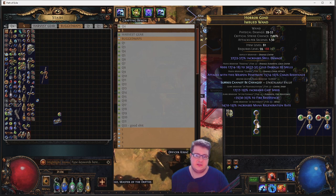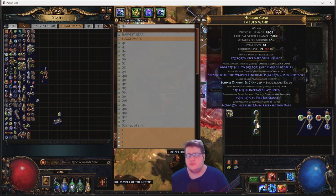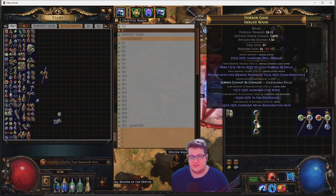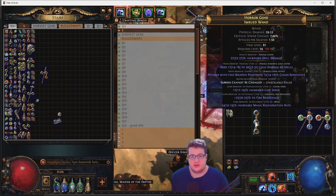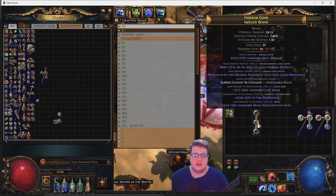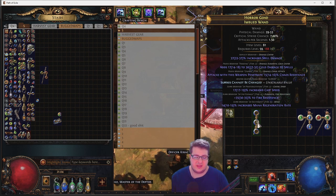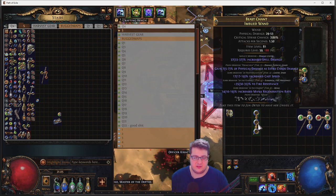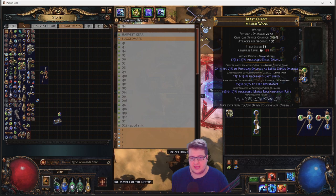In the earlier example, 'attacks with weapon penetrate chaos res' was protected by 'prefix cannot be changed.' In this case we use 'suffix cannot be changed' instead, so our three suffixes will not be changed and it will reroll the prefixes. When we applied the veiled chaos orb before, it said it could not generate the mod. But after the reroll, if the mod gets overwritten by the veiled chaos, you can actually apply a new veiled chaos orb and get a new veiled modifier — whereas if it was blocked by metacraft, it would just say it cannot generate the mod.